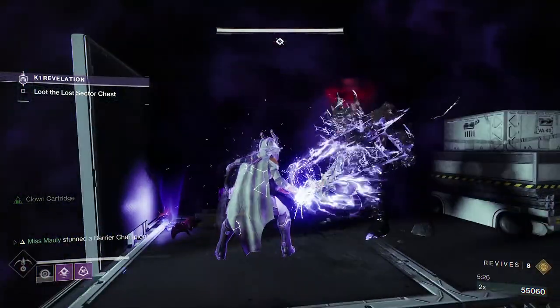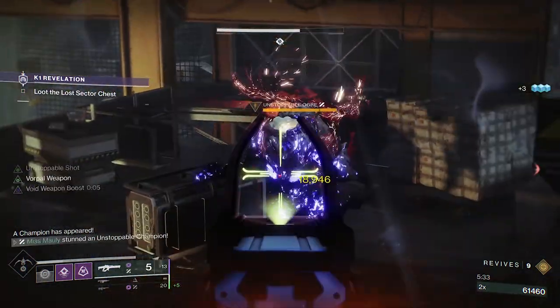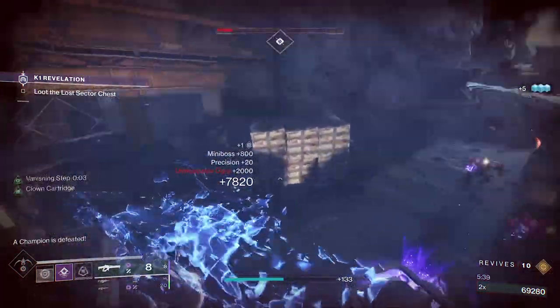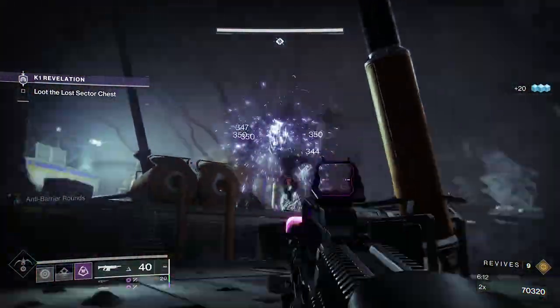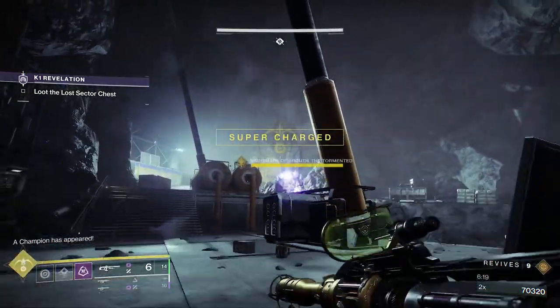Let's talk about Destiny champions. These guys are added in end game or difficult activities — they're beefier yellow bar enemies that you need to take care of. In most end game activities, killing all of them is going to lead to better rewards. For instance, in your legendary and master lost sectors, if you get platinum champions, you're going to get the highest tier rewards and a better chance at getting an exotic.